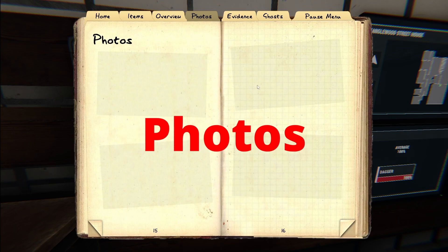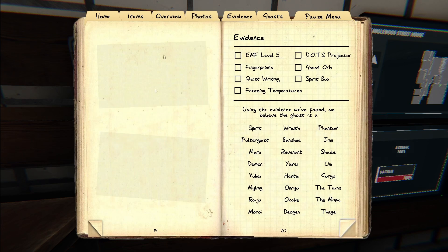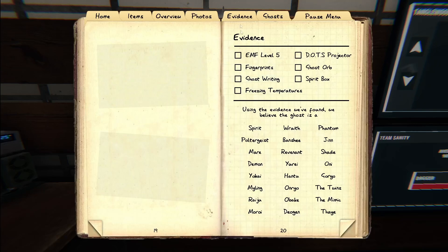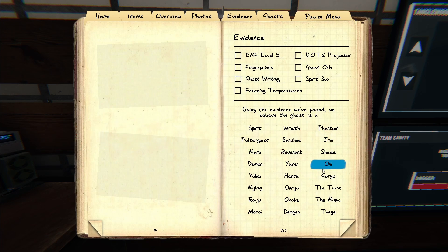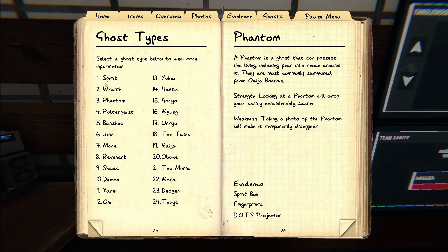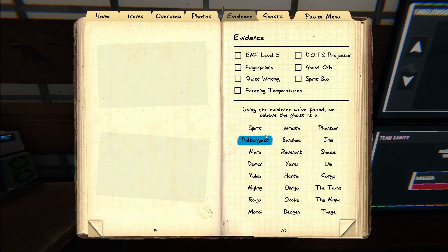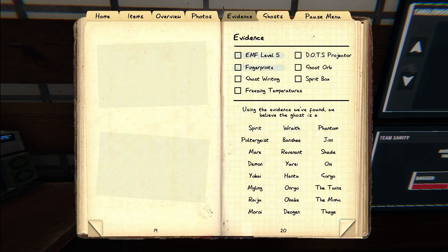Photos tab — you have a photo camera and each picture taken can be worth money. The journal gives you reference to what pictures have been taken so you can keep track. There are a limited number of pictures, so keep that in mind. The Evidence tab is your primary tab for objective one — discovering the ghost. This is where you'll find evidence, identify items, and through a process of elimination, arrive at the ghost type. Each ghost has different clues, stats, strengths, weaknesses, and evidence types.